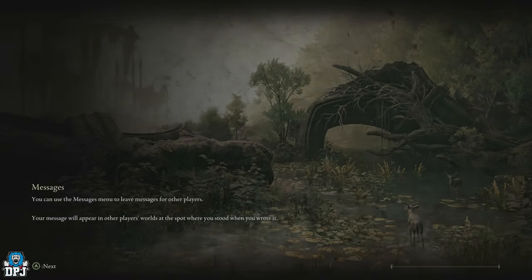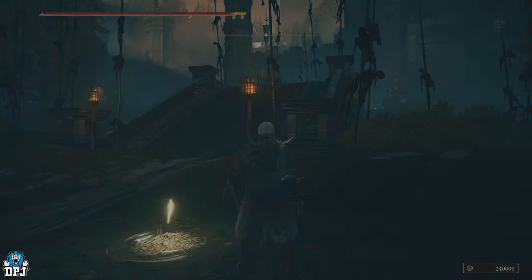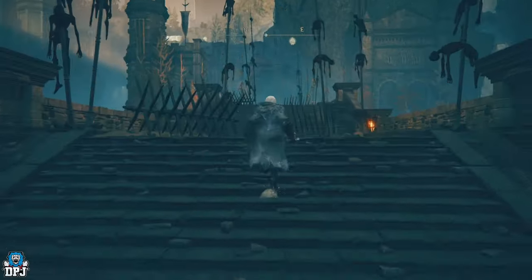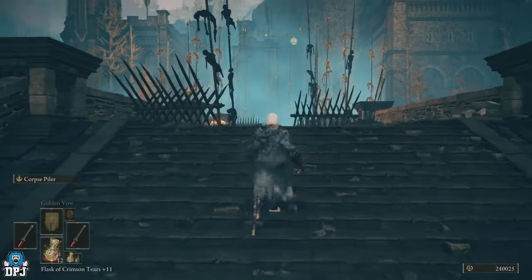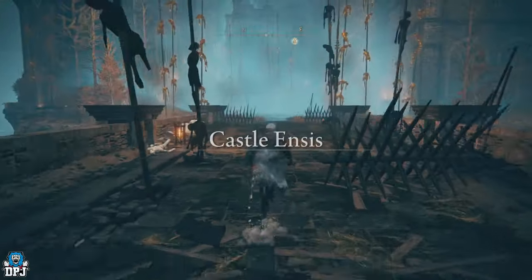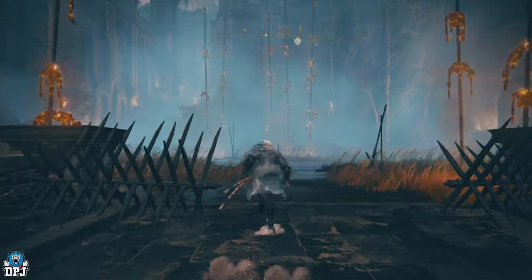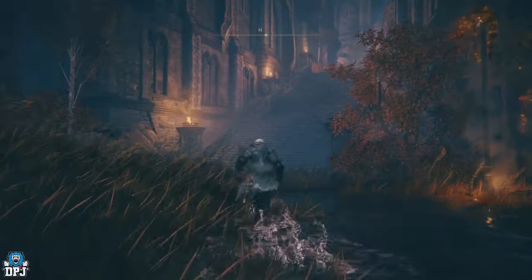I know many people have this grace, so I'll run from the Castle Front to show where the boss is located. From this grace, run up these stairs. When you first come here there will be a big troll — just run straight past him, it's easy to take out but you get nothing special from him.